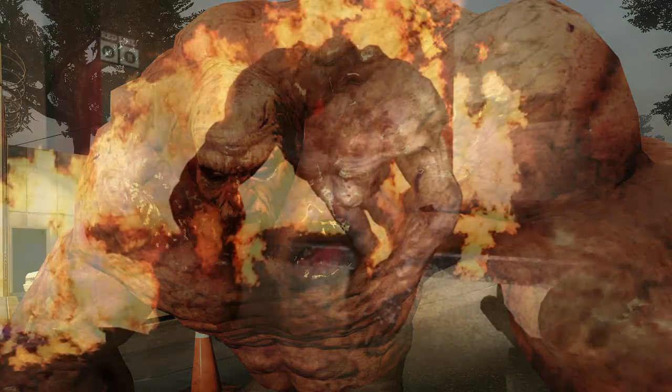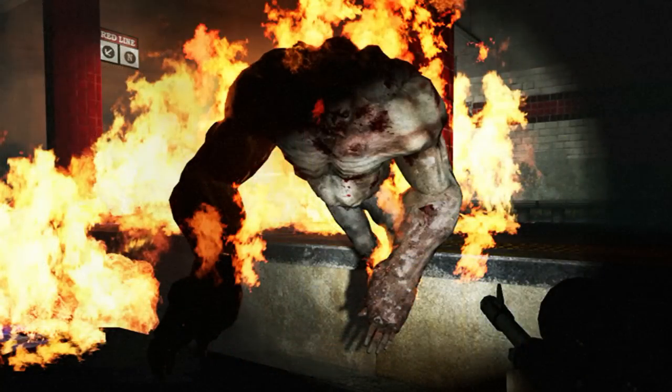One weakness that has proven to be effective is lighting the tank on fire. It would burn over time unless it happens to walk into water to remove the flames. But as the tank burns, it will become enraged and run faster towards the survivors. Although a player-controlled tank would run slower when it is on fire, which is different than the tanks you encounter in the campaign.